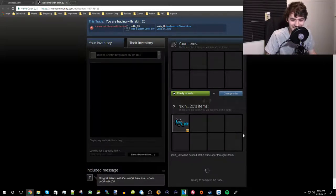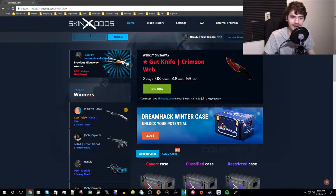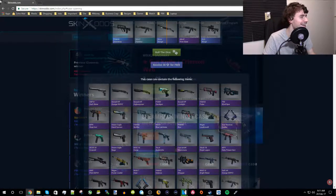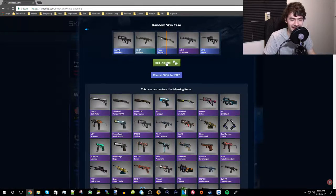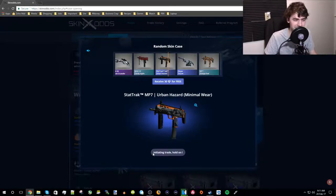I don't know if any of this is good or not. I have my next key already loaded up — let me go ahead and redeem. Roll the dice. Well, that's a StatTrak, it's minwear. Kind of looks like shit, but sure, I'll take it.